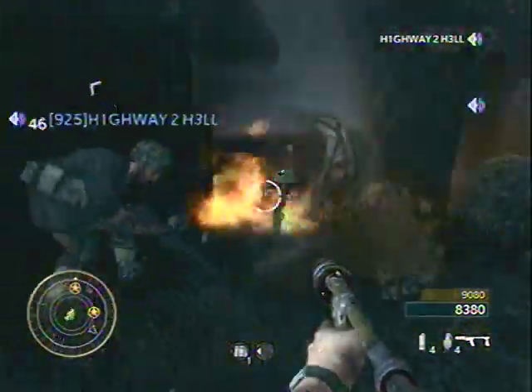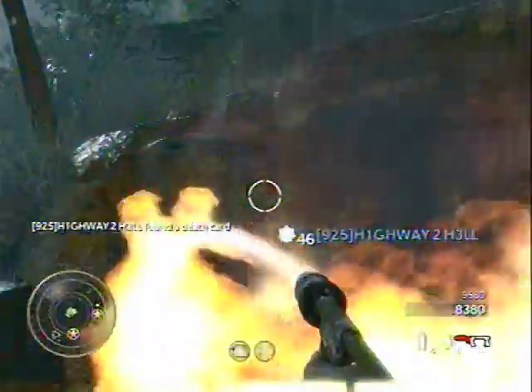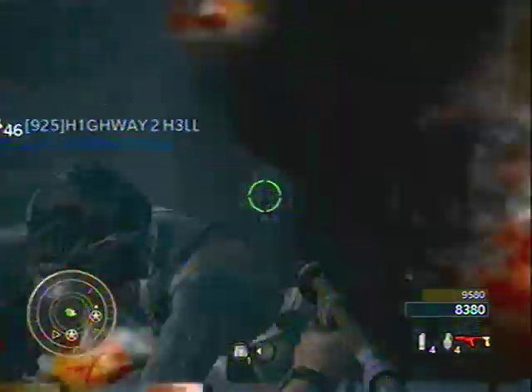This is the 10 of clubs, the painkiller cheat. What this one does is whenever you're playing co-op and your friend is downed, instead of going over and sticking the syringe in him and reviving him, you shoot him to get him back up. So it's pretty useful.